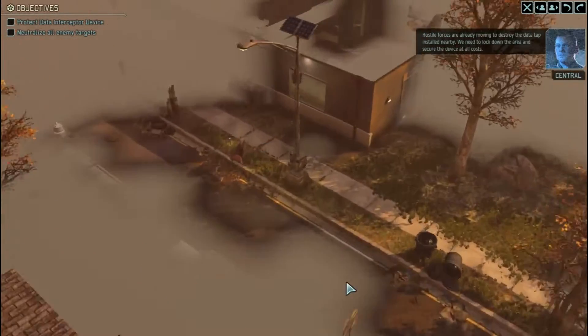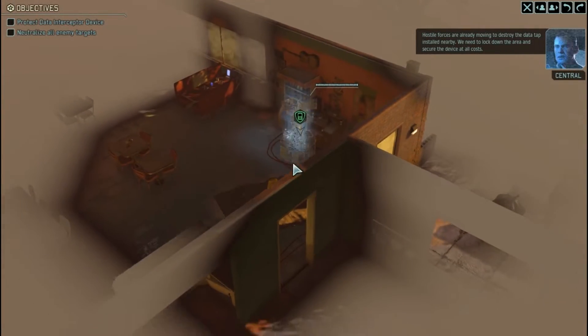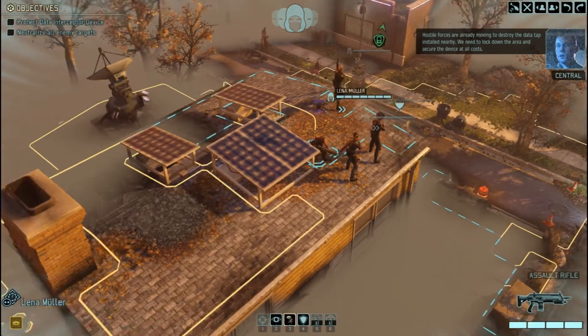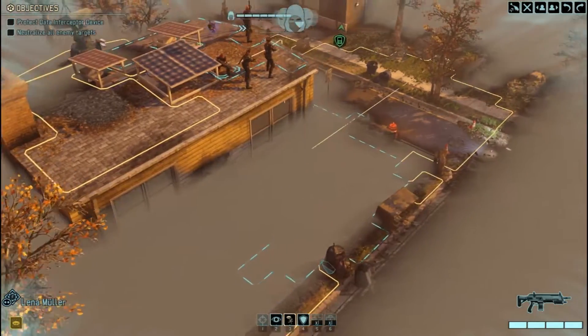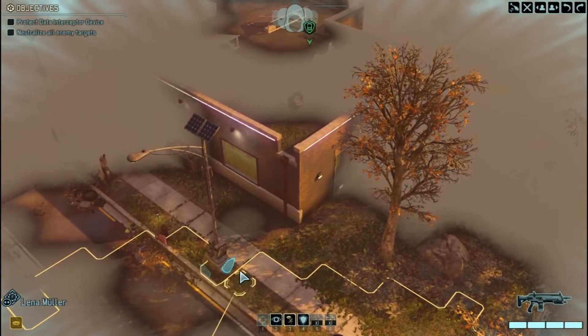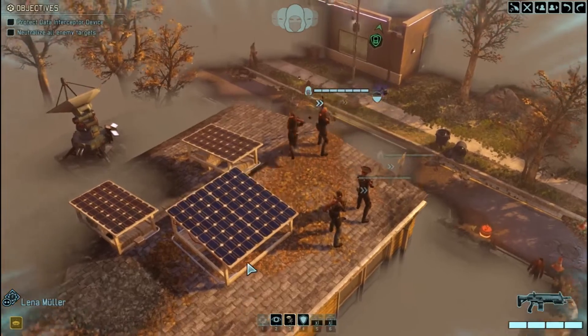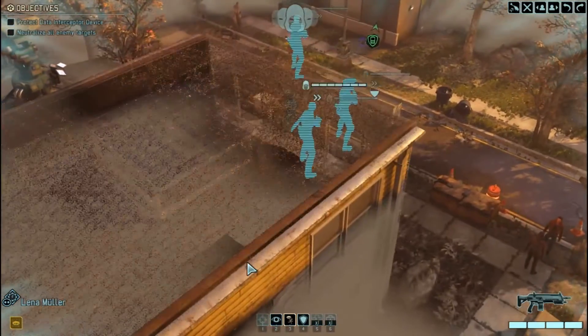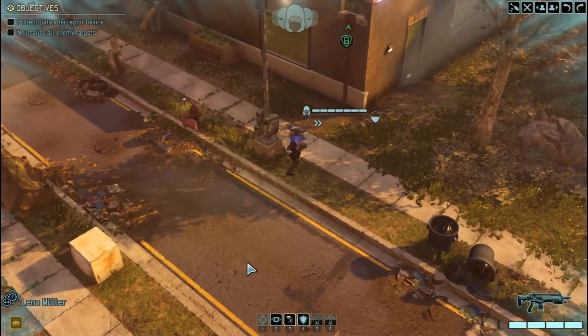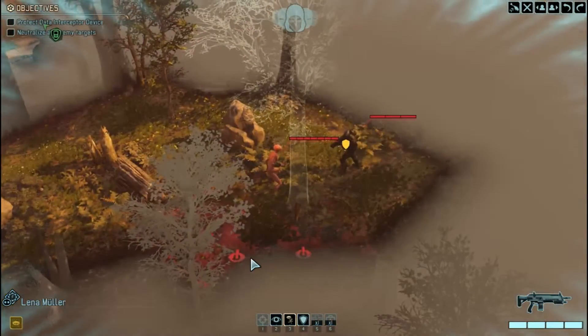Okay, we just all dropped out of the sky — oh, why are we on the roof? We have to go get this. How do we do that? Running out there, I guess. Hopefully no one's there. Do these people count? They didn't even notice us landing on the roof.